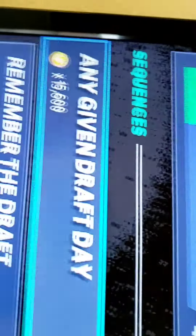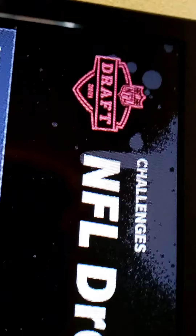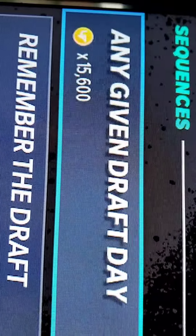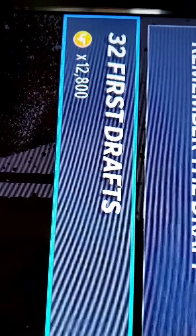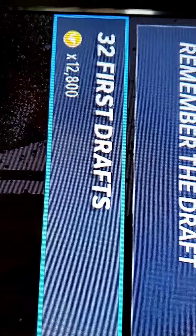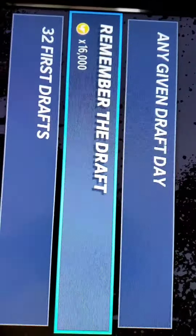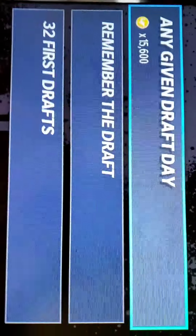I'm making a video demonstrating how to take advantage of coin earning. I'm still working on my overall, but as you can see here in the NFL Draft Challenge from the draft on April 29th of 2021, any given draft day gives 15,600 coins. The draft has 16,000 coins and 32 first draft picks. It's also got 12,800 coins. One of the ways to get involved and generate coin with no money spent is through promotions.